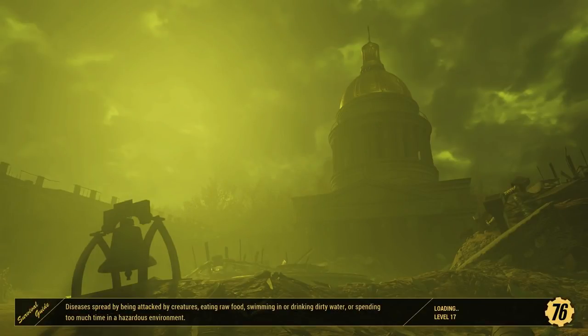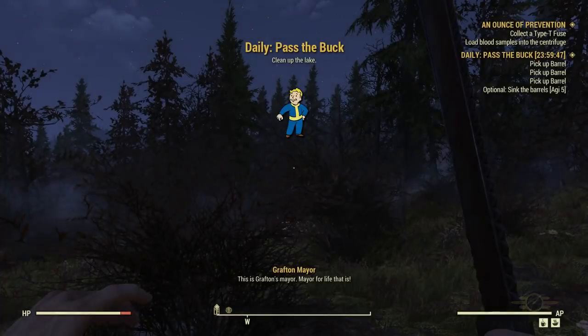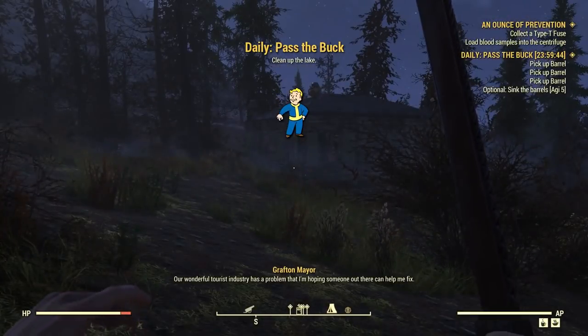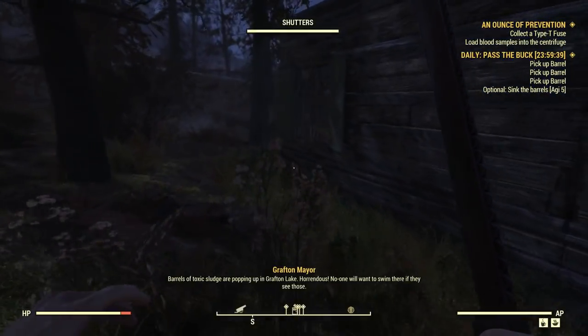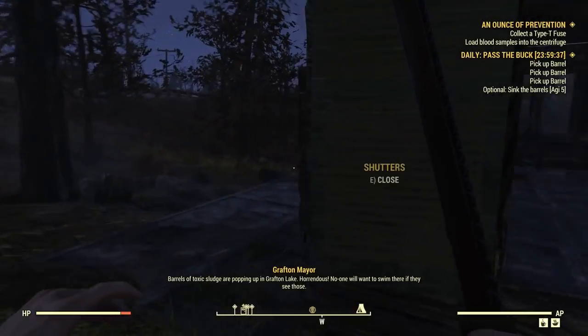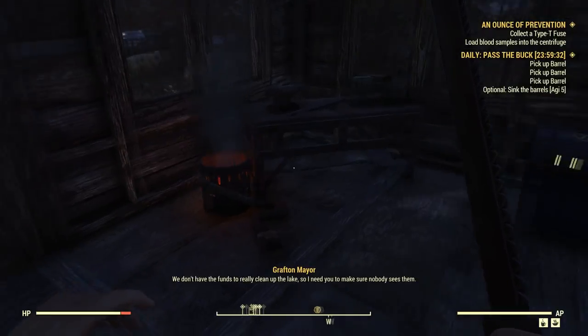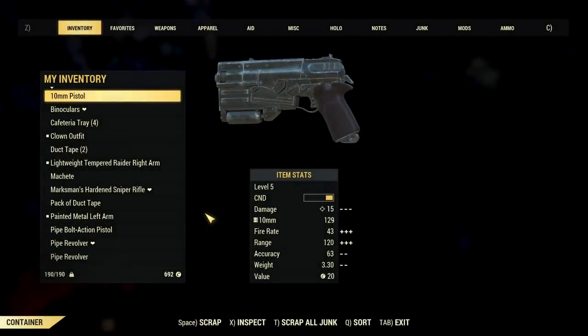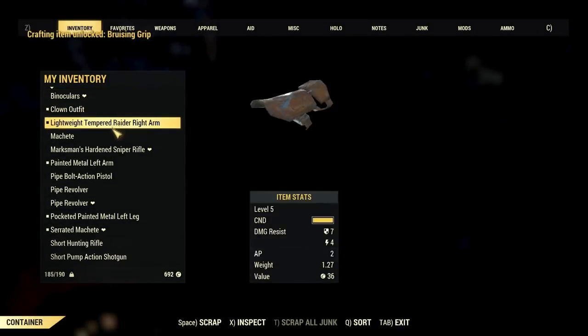That's an interesting picture — that's the first time I've seen that loading screen. We'll go up here, scrap some stuff, and then we will fast travel. This is Grafton's mayor. Our wonderful tourist industry has a problem that I'm hoping someone out there can help me fix. Barrels of toxic sludge are popping up in Grafton Lake — horrendous. No one will want to swim there if they see those. We don't have the funds to really clean up the lake, so I need you to make sure nobody sees them. And I know just the place to dump them.